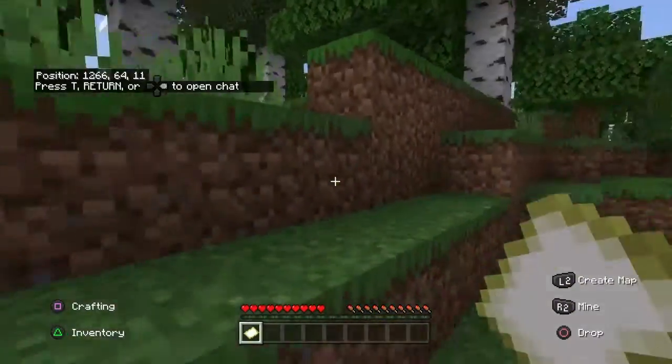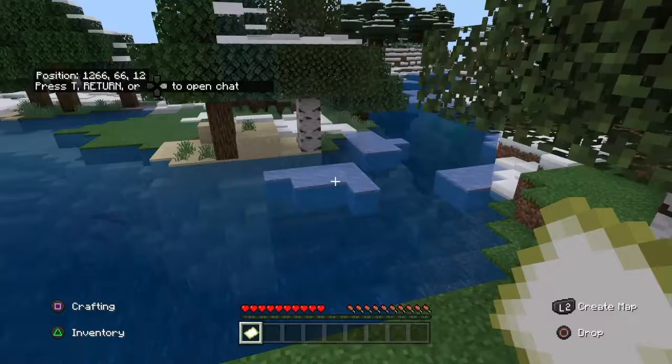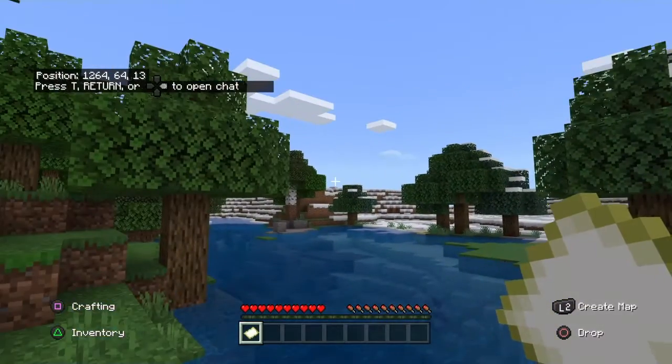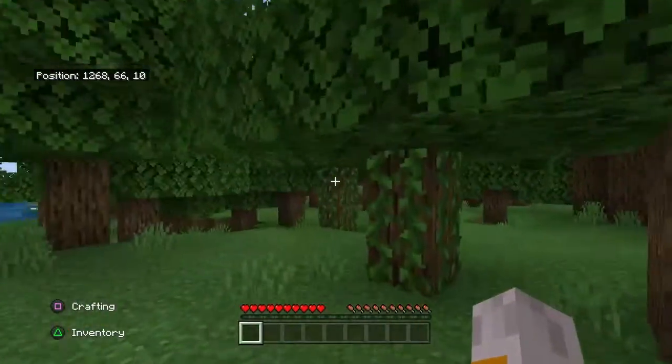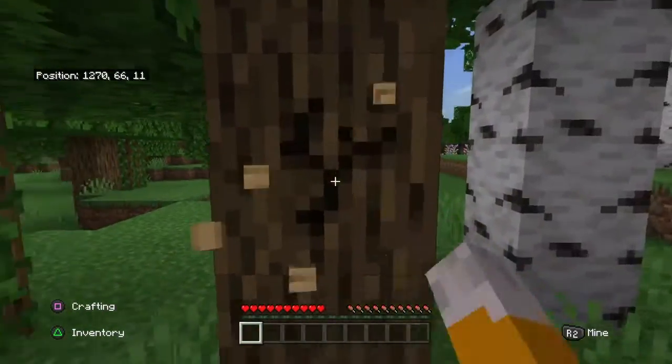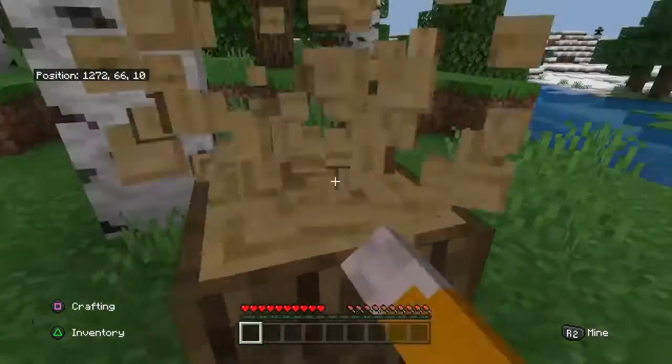Alright, there we go. I started off with a map — that is, in fact, optional, but I don't like to start with it, so I'm just going to get rid of that right now. Alright, I'm going to start off by punching some trees.